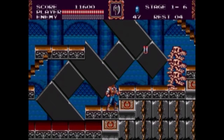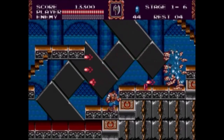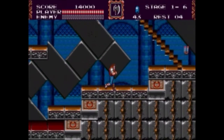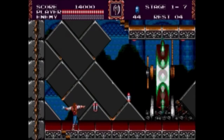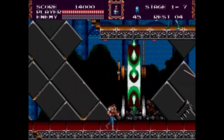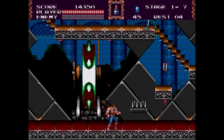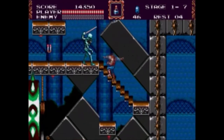Another classic Castlevania enemy I absolutely hate: the Bone Pillars. So nuts to you — I'm just going to spam axes until you're all dead. For some reason the third one didn't get hit on the third time, which is kind of strange. I don't know why they changed it, but they did. I've played this game back in the day. Let's take the Holy Water again because I prefer that. Fencing skeletons get taken down one hit with the flaming whip. I have a special connection to this game.